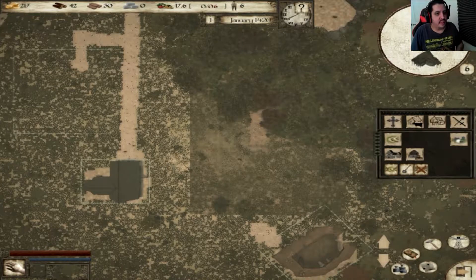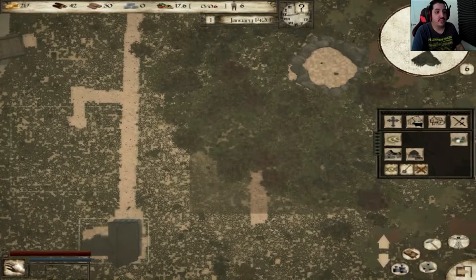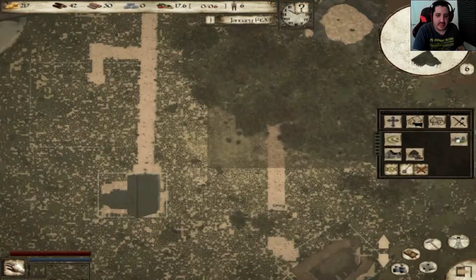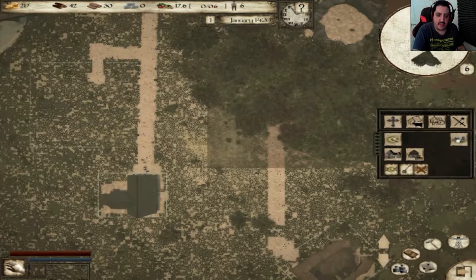We are going to be doing great. That's stone right over there, which we don't have any yet. That over there must be the stone quarry. So now we got clay, we got wood, we got food.